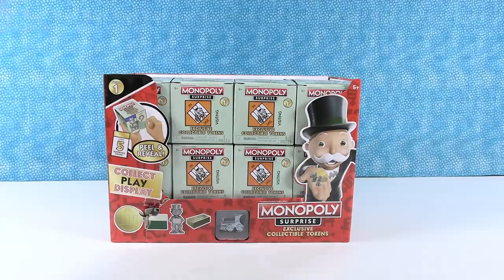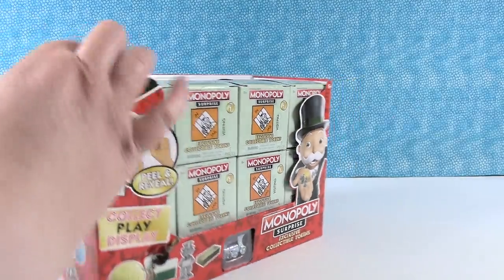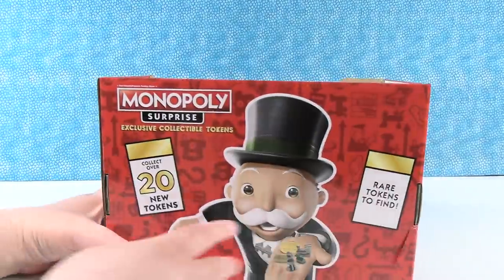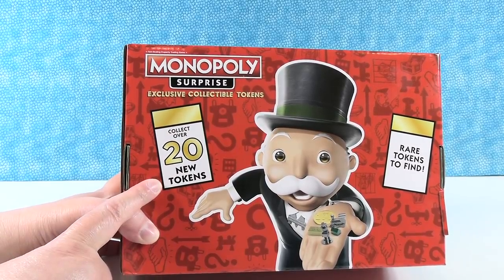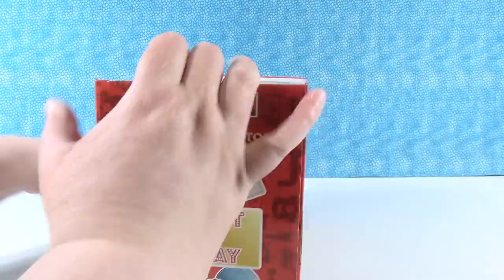It looks like we're going to get five surprises inside each pack — I don't know if all five are tokens or if there's maybe a house and stuff. On the back it says collect over 20 new tokens. That's going to be awesome. And there are rare tokens to find.